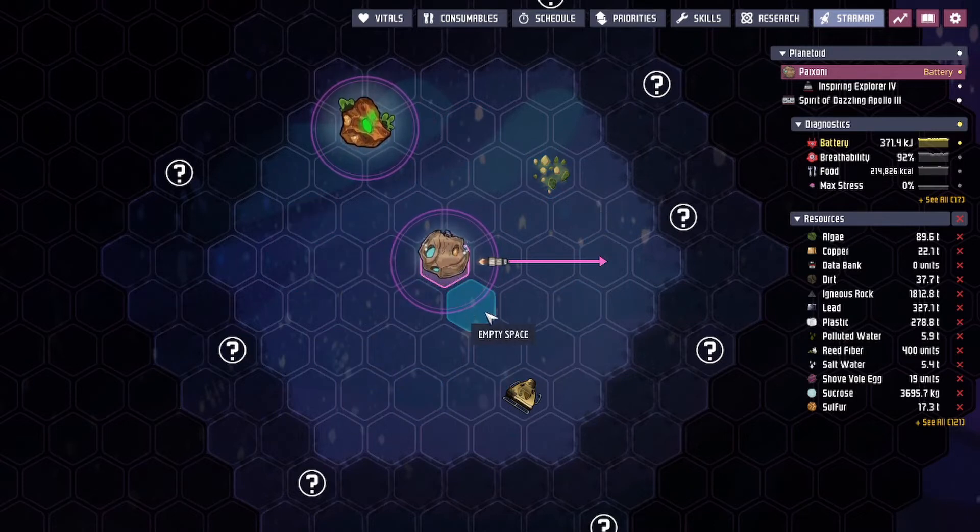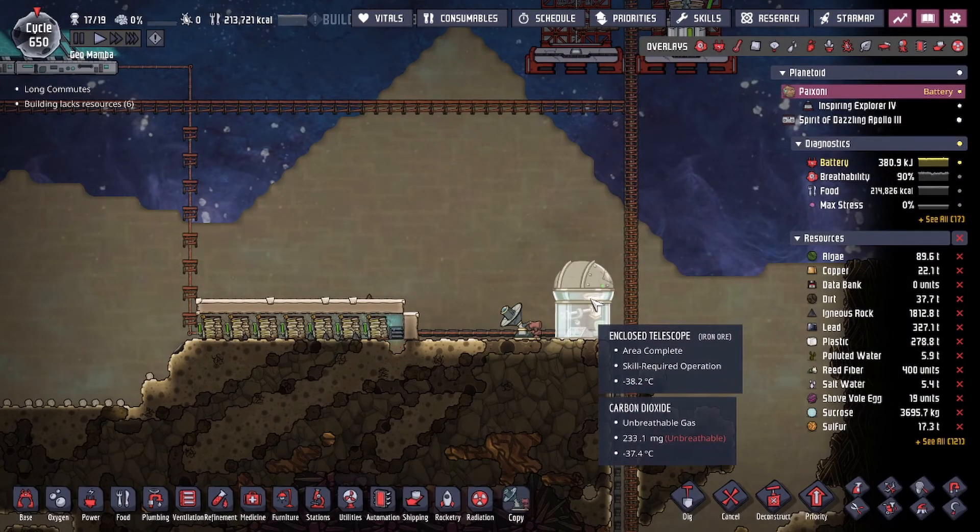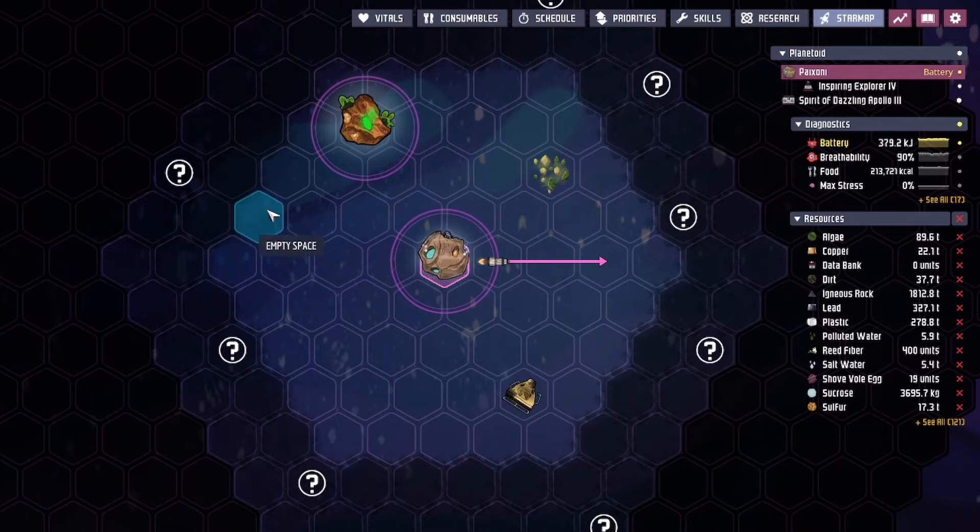The enclosed telescope actually has a four-tile range, giving you a wider scouting area. That outer layer you see scouted out was all because of the enclosed telescope, so there is a range difference between the two telescopes.